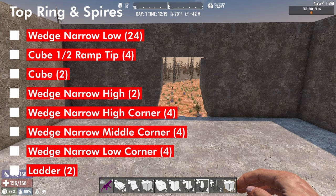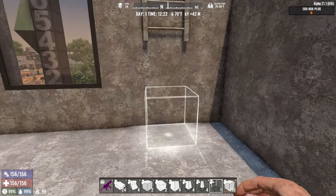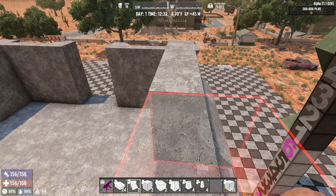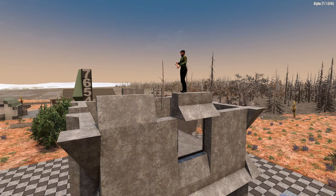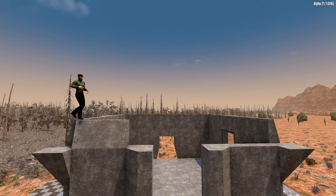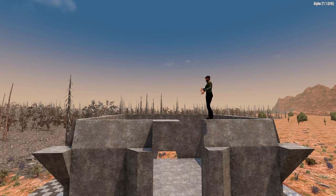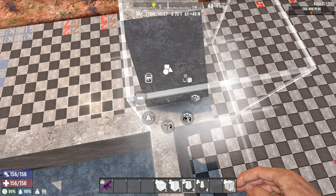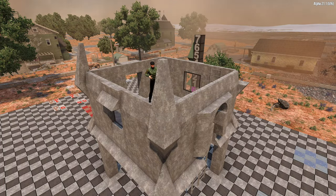Now we're going to add the top layers of the walls as well as the spires on the four corners. Place a ladder one block back on the left side of the wall, then jump up and place another ladder on top of that. Next place a pair of cube one-half ramp tips right above the windows facing outward, then do the same on the opposite side. The majority of this top layer is wedge narrow low blocks — place them so the bottom edge sits flush with the half blocks below and tapers in. At the front the pattern changes: three wedge narrow lows on each side with two basic cubes between them. For the spires in the four corners: a wedge narrow low corner at the bottom, a wedge narrow middle corner above it, and then a wedge narrow high corner, copying rotation each time.